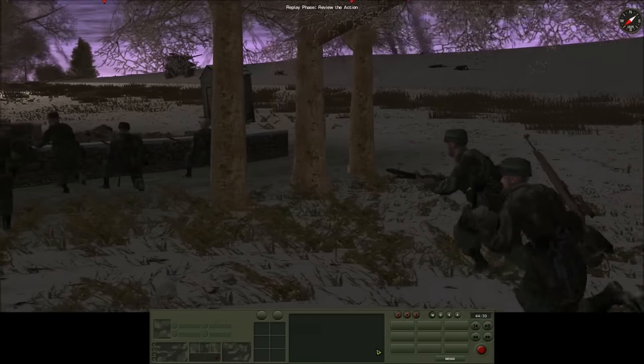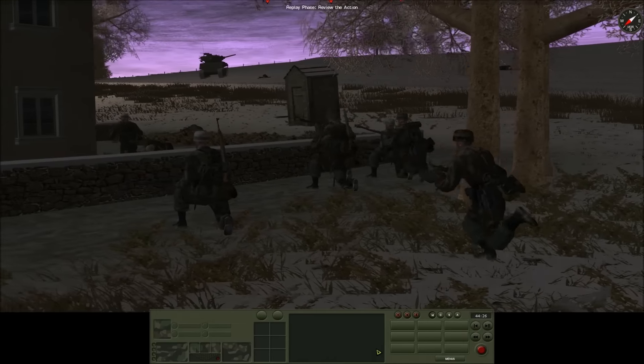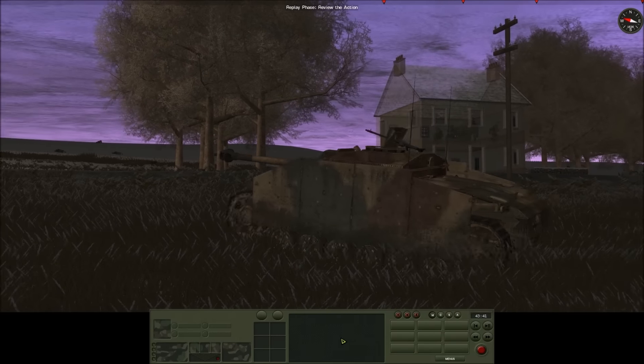1st platoon of the Fallschirmjäger Company are moving through Shaomon North. There is hardly any resistance here. An assault gun moves up to provide support.